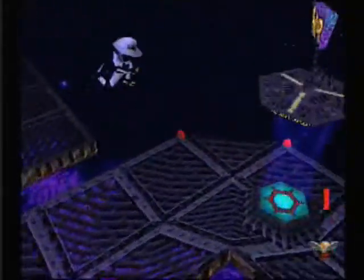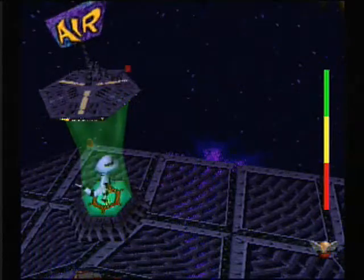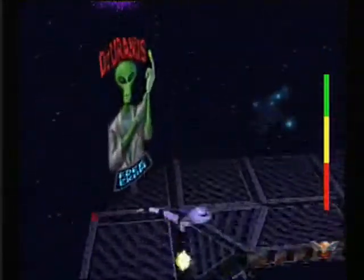I'm really running low on air, I need to find the air station fast. There it is — okay, whew! I was gonna die there for a second. Another problem with these levels that I haven't mentioned yet? Not one of them, as far as I know, has a checkpoint anywhere in them.